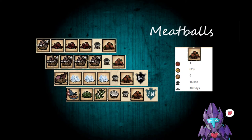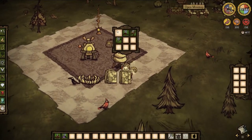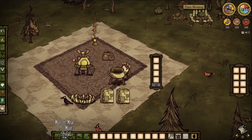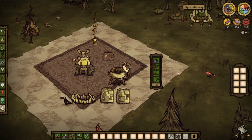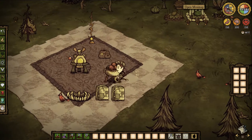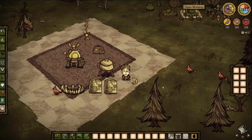The man, the myth, the legend — the meatballs. Everybody knows these little guys. 3 health, 62.5 hunger, 5 sanity, 15 seconds in a Crock-Pot, 10 days to rot. Everybody and their mom has made meatballs in a Crock-Pot — you might have accidentally made them. All you need is one meat and filler of your choosing. Great way to get rid of monster meat. Stock up on ice in the winter — you can keep your belly full, but it won't heal you for a lot or give you much sanity.